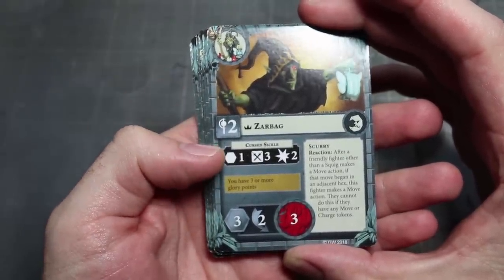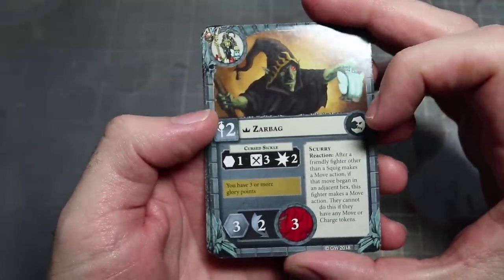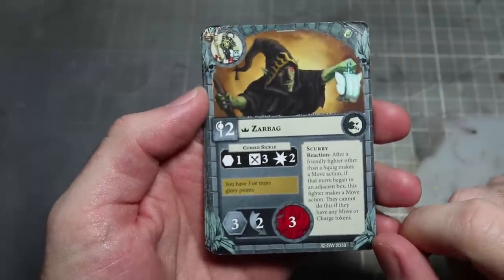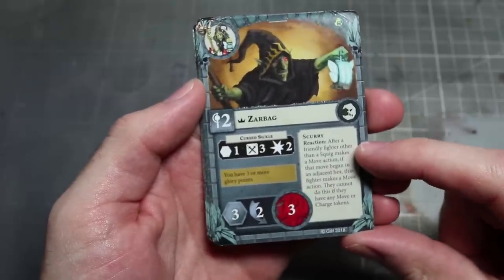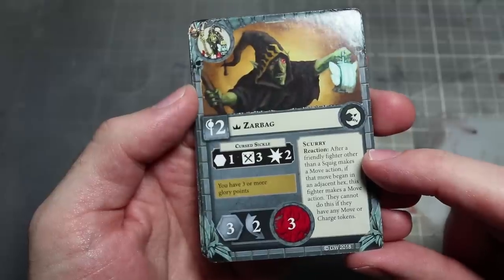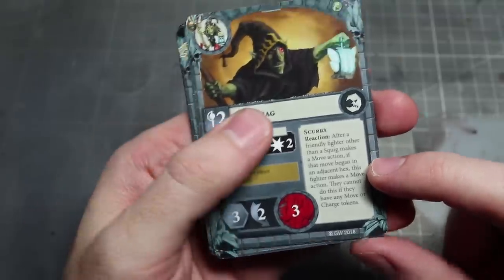This particular card is Zarbag, the leader of this Warband and also a spellcaster, capitalising on the new spell rules found inside the Night Vault core set. We have the stat line for his weapon and his movement, evasion and wounds listed at the bottom. He has a special ability called Scurry, which is shared across all the goblins in this Warband and allows him to make a move action if any other goblin moves from an adjacent tile.